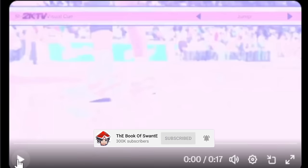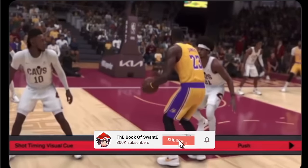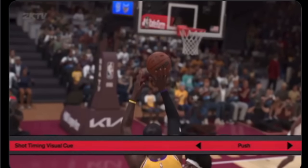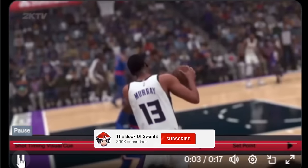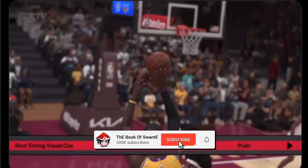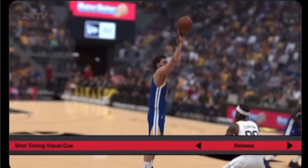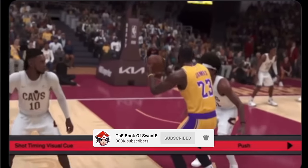Here are the visual cues explained by Mike Wang. I personally use Release, but here's what he says: Jump is when your player's toes leave the floor; Set Point is when the ball is raised above the head before the shooting motion; Push is when the shooting motion is underway and the ball is being pushed forward; Release is just before the ball leaves the shooter's hand. None of this truly matters because of latency — different modes have different latency. You have to let go before the cue and develop your prediction skills.